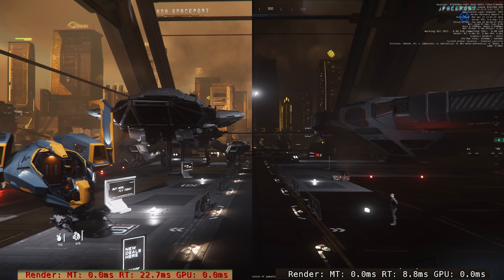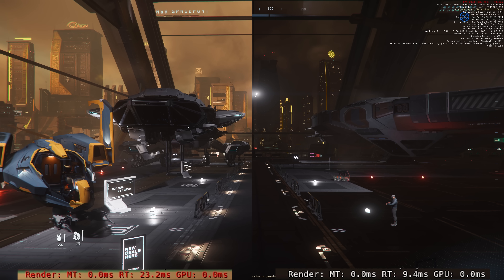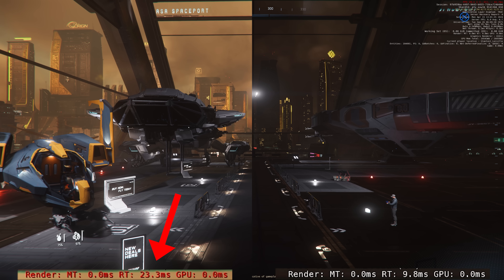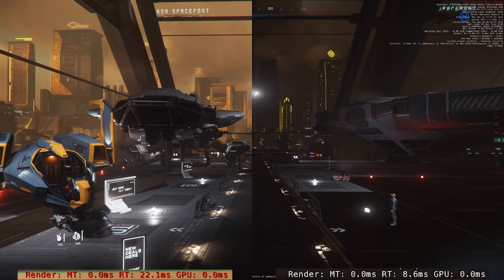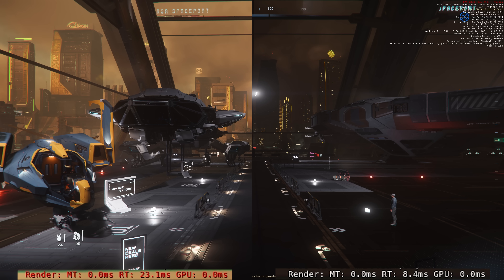In better news, the render thread seems to have improved. I noticed the render thread counter as I was traveling around seemed to be really low. At the end of my Lorville run, looking across the New Deal ship shop, you can see in 3.22 on the left the render thread is around the 20-22 mark, but it's about half — maybe slightly less than half — of that on 3.23. It's possible that all the work CIG have been doing to get Vulkan together has also improved the gen 12 render, which is what they've been saying they'll keep improving.